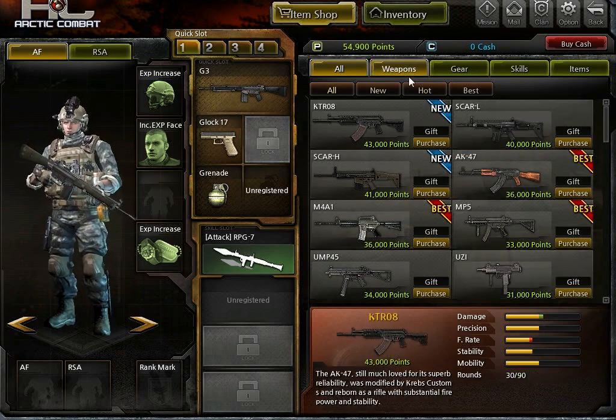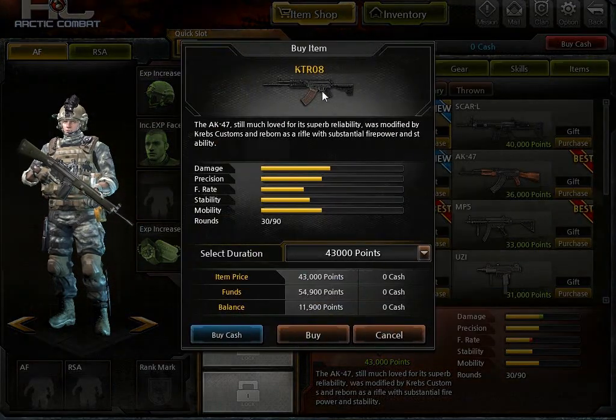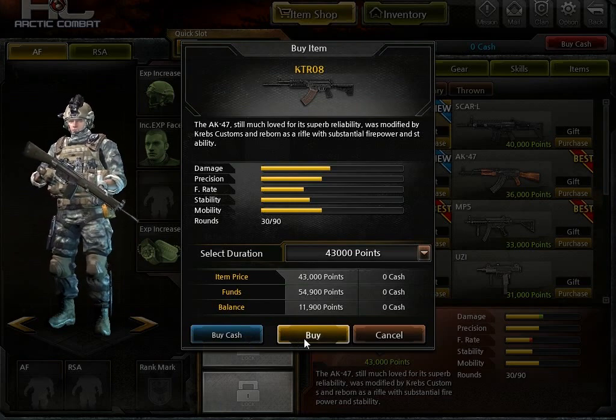You can go over here to the shop where you can actually purchase new items and weapons, gear, skills, items, and it gives you stats on the weapons. You can either buy them with cash or points in game.